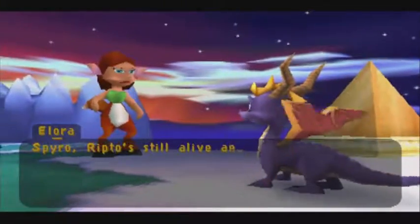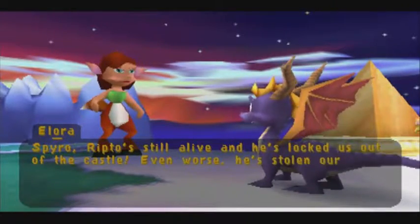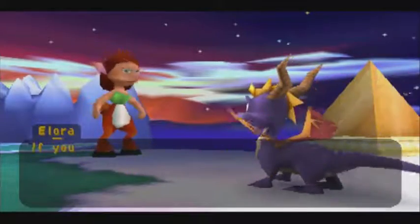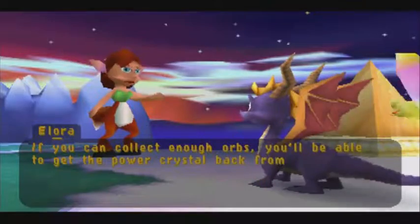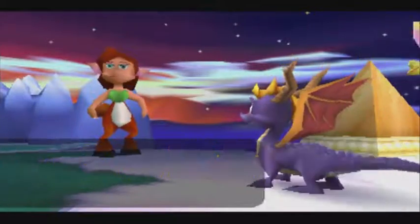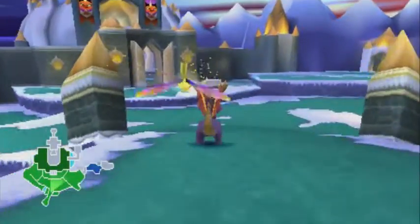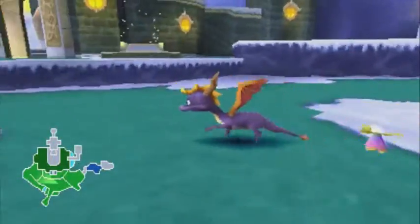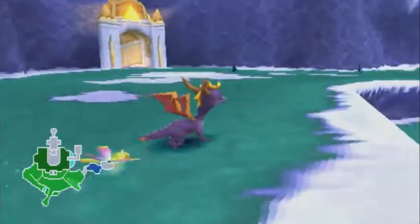Spyro, Ripto's still alive and he's locked us out of the castle. Even worse, he's stolen our new power crystal for the super portal. If you can collect enough orbs, you'll be able to get the power crystal back from Ripto and we can send you to Dragon Shores. I just wanted you to speak up a bit there so we could sync up the audio better.